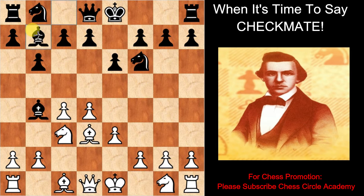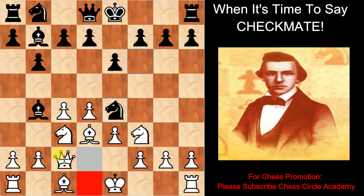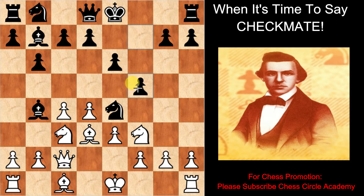Black moves the bishop on b7. White moves the knight on f3. Black moves the knight on e4. White moves the queen on c2. Black advances the pawn on f5. f5 indicates that black is playing the Dutch variation.